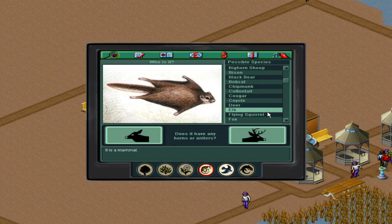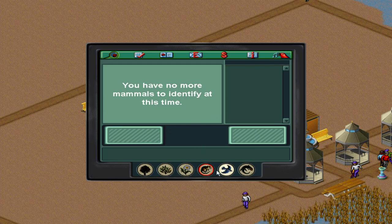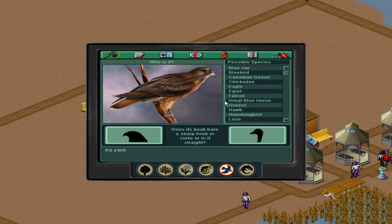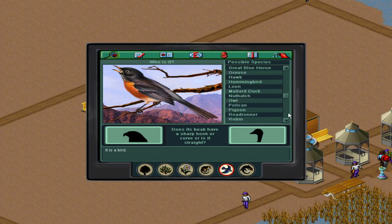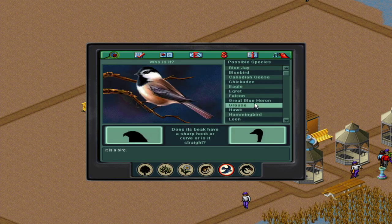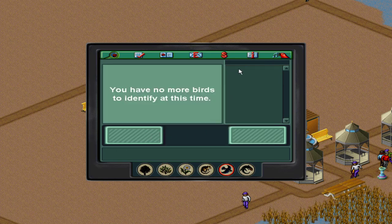This is a flying squirrel. Bison or buffalo? We got bison. Loon? Blue jay. Hawk? A robin. I have a lot of robins around where I live. Roadrunner. Chickadee? Did pretty good on that.